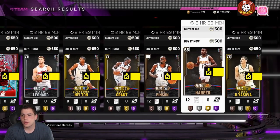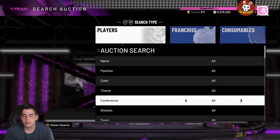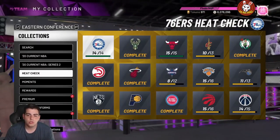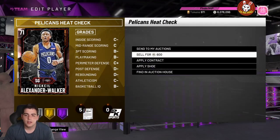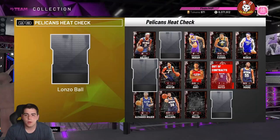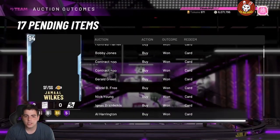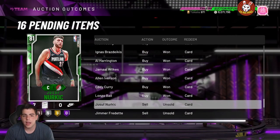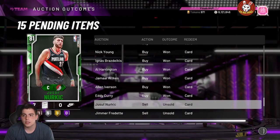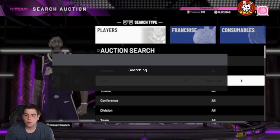Look at the flood right now — look at these 500 bronze cards. I'm looking for cards for my collection, trying to get AD. Right now is the best time to get collector levels done. The market is so crashed — look at that Lonzo for 4,300 MT. We're probably going to do the shopping spree real quick because of how crashed the market is. You can pretty much buy any card you want in the game and make MT at this point.